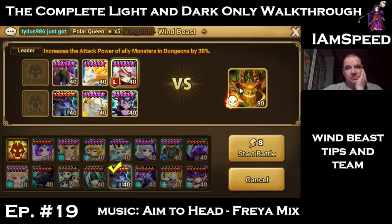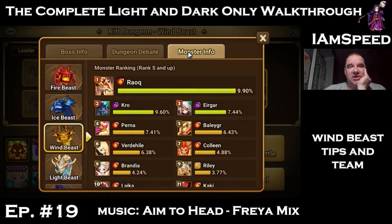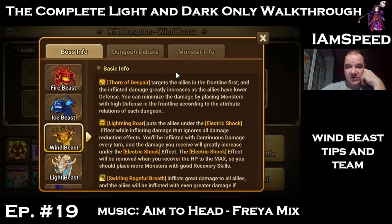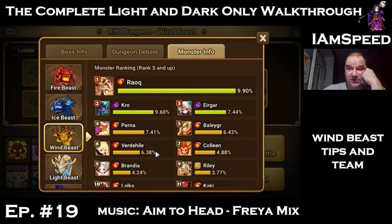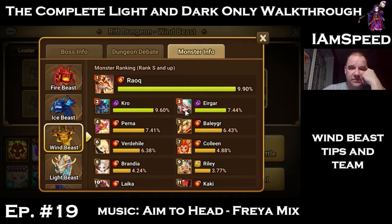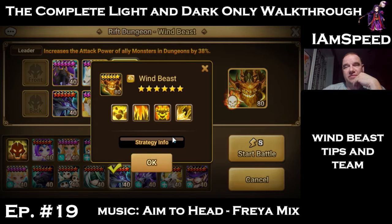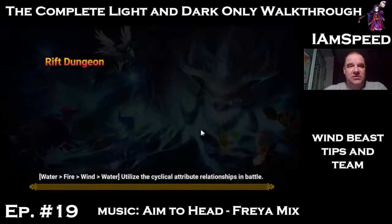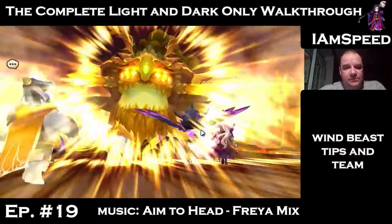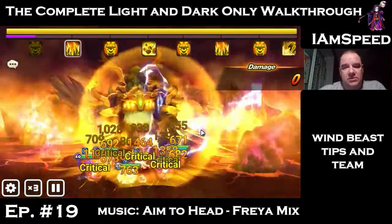You can look at the boss's strategy info and click on monster info to see what monsters other players are using against this dungeon — Crow, a lot of fire monsters, Fran, Vampire Lord, and Rauc is obviously number one. If you're wondering who you have built that might help on any of the rift beasts, you can do this on any of them. Basalt, Bella, and Amon are all there to heal because you want the electric shock effect off as quickly as possible.